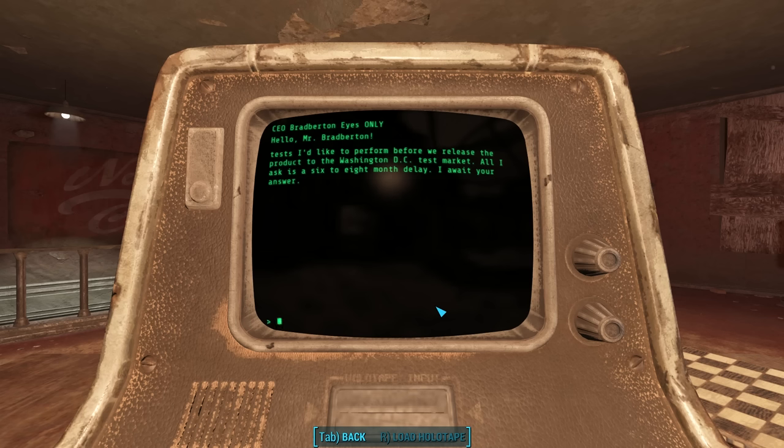This ties in with Fallout 3 lore — we learned from Sierra Petrovita herself that Nuka-Cola Quantum made your urine glow, and this email helps explain why we find so much Nuka-Cola Quantum in the Capital Wasteland: Washington D.C. was their test market. It's clear Bradburton did not give Kate the time she asked for, and the day the bombs dropped was the very day Nuka-Cola Quantum was released to the public, as evidenced by the multiple truckloads found in transit in the ruins of D.C. This also explains why we don't find any Nuka-Cola Quantum in the Mojave Wasteland — except for one bottle in the ruins of Hopeville. And to explain the Quantum we find in Boston, we must conclude that Boston, like D.C., was also a test market.